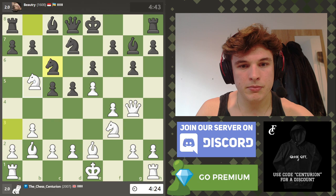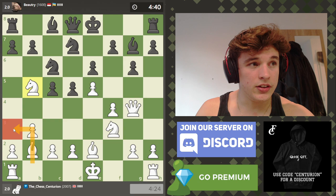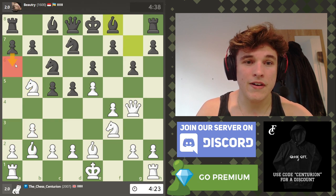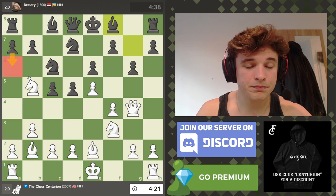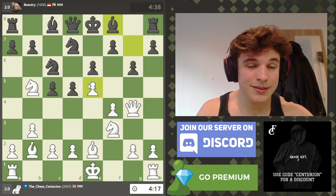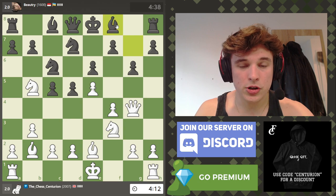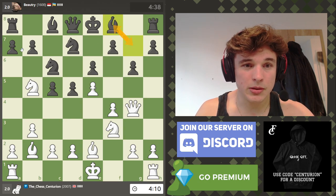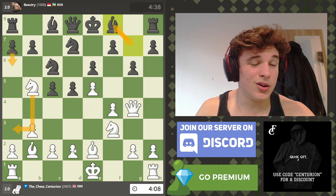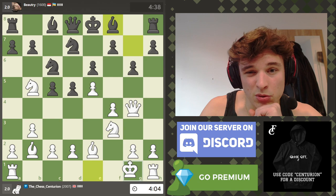My opponent has missed that knight to a3 is actually quite an aggressive move, because you kind of have to respond with a6 so the knight can't come to b5 and then d6 - because if the knight gets to d6, you're done. My opponent retreats his bishop, which means he's kind of wasted a move. If I get kicked out it's really not the end of the world, so I think maybe we just castle.